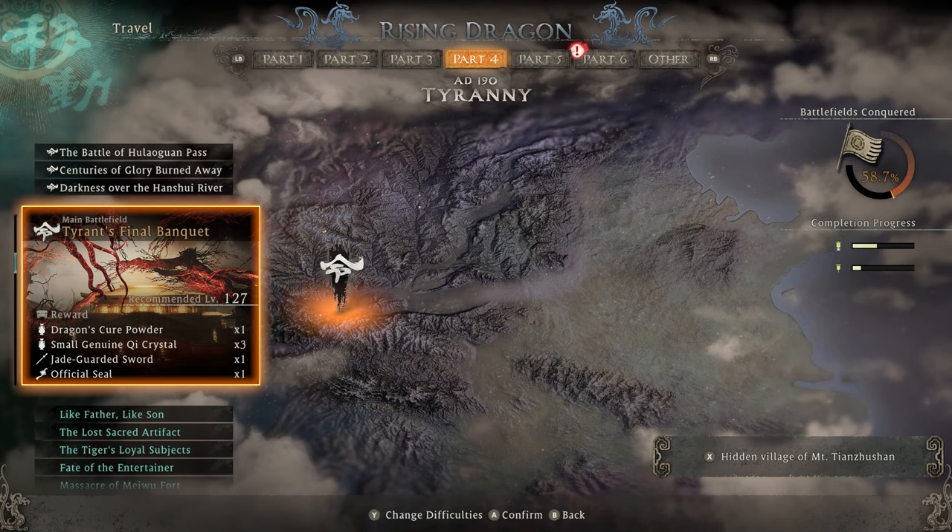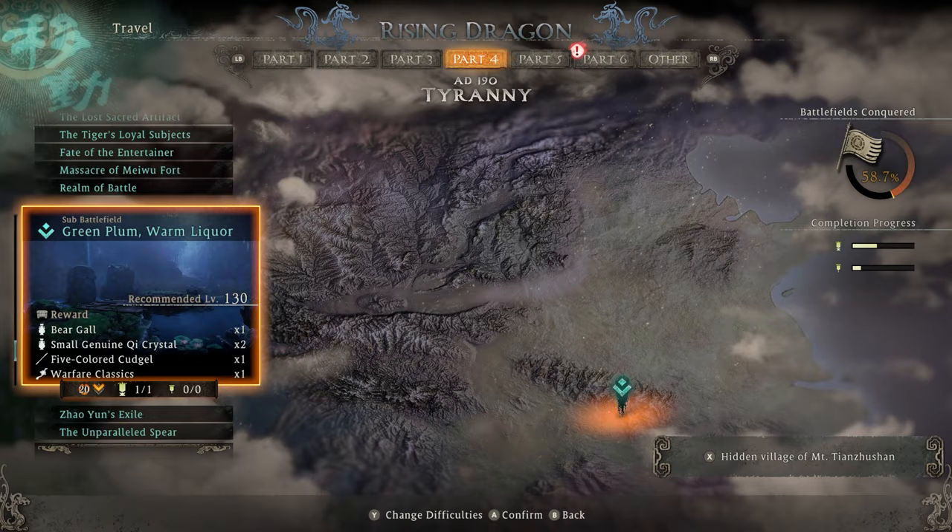You have to get around 60% battlefields conquered on the right-hand side in order to unlock part six. The easiest way to bump up this completion to get to this part really quickly is to go through the previous parts and just complete the sub battlefields. They're very easy and you can go through them all very quickly.